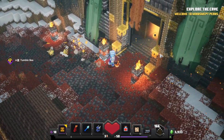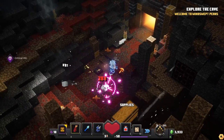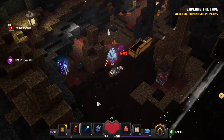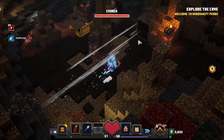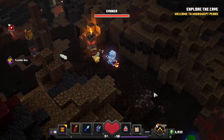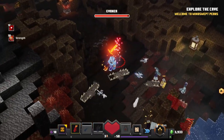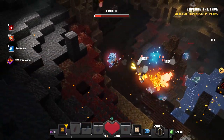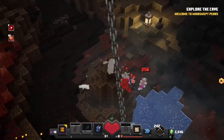Welcome to the Windswept Peaks — explore the cave. There's already some bad guys waiting for us, and some supplies in the chest just in case we needed them. Luckily, I don't really. An evoker? Oh, where's the evoker? I don't know, but I'm hearing some scary noises, so I'm sure it's close. Be careful — here come the traps. There you are! Trying to hit you with everything I got, and you are already going down pretty quick. We didn't even lose really any health there. Awesome.